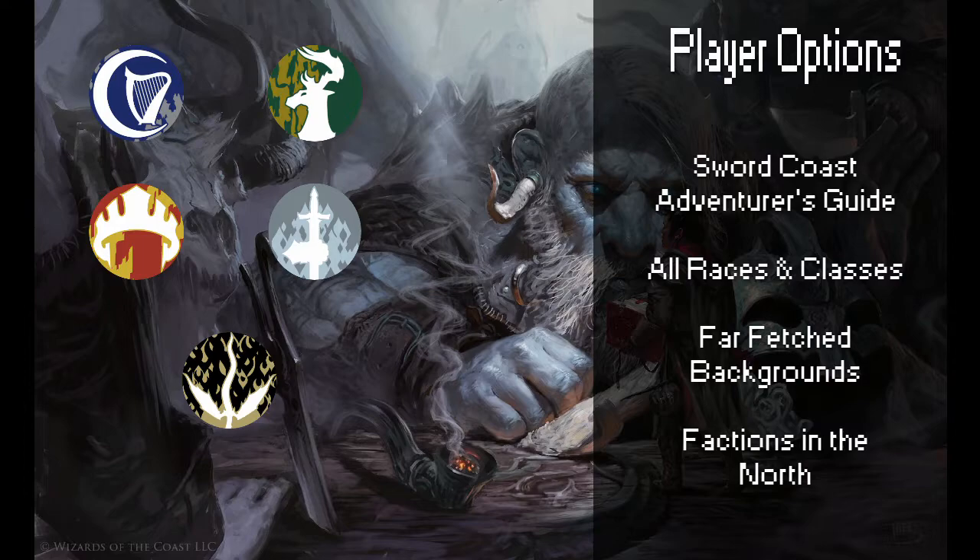And the Zhentarim, also known as the Black Network, is a shadow network that seeks to expand its influence and power base throughout the North. Its members crave wealth and personal power, though the public face of the organization appears much more benign, offering the best mercenaries money can buy.